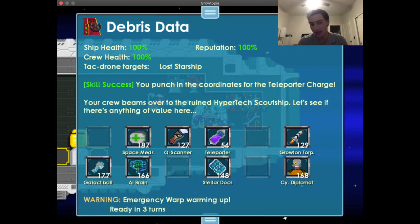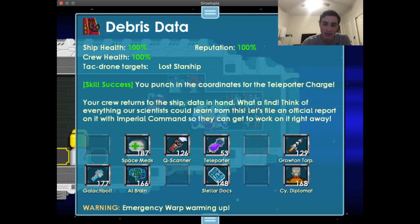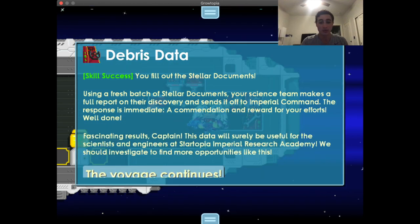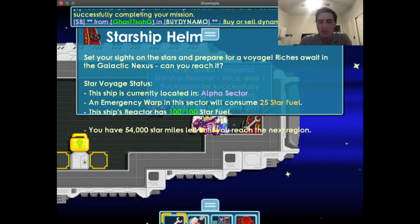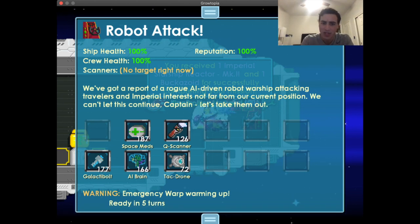When it says 'get ready for some exploration,' you typically use the Teleporter second after the Tack Drone. Your crew beams over to the ruined hypertech scout ship. After the high-level scan, if you're looking for something where you already are, hit Quad Scanner. Then if it says 'let's get the data back to the ship,' teleport back and file an official report using Documents.